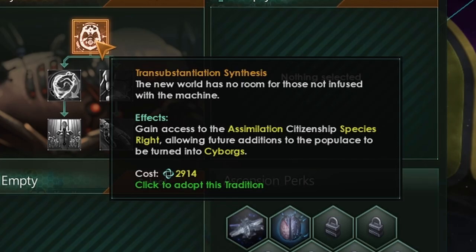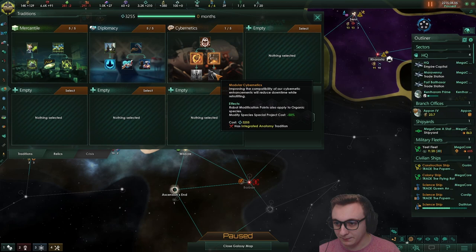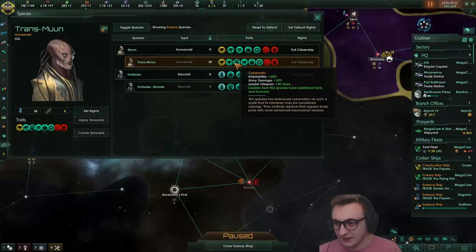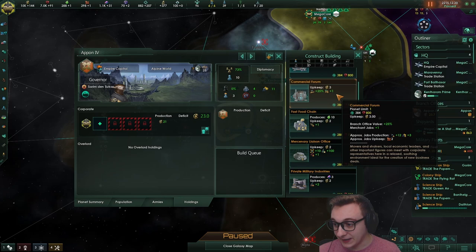We can grab transubstantiation synthesis - gain access to assimilation citizen species right, which means we can turn anyone into cyber bugs. We have another tradition saved up and we're going to rush down here so we can modify our species. I'm not going to do it yet because we may as well wait for minus 50% cost. We have trans moons with the cybernetic trait which gives more habitability and longer lifespan. But we need gene tailoring first - that's annoying. We've rushed down so much. We'll have to wait for gene tailoring to actually modify them. The first building we can get here is commercial forums for more trade value.